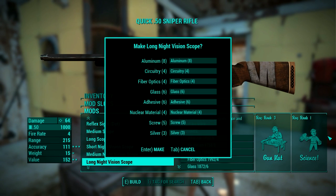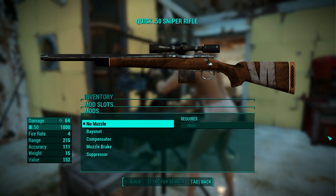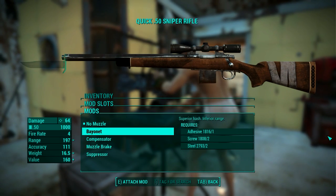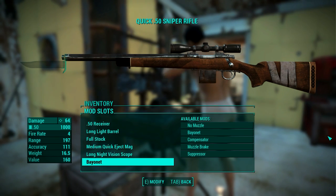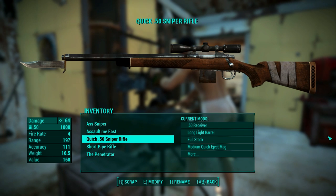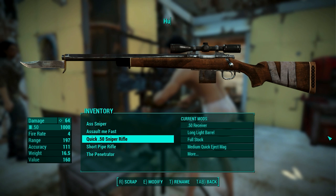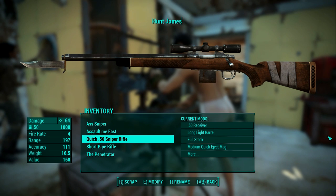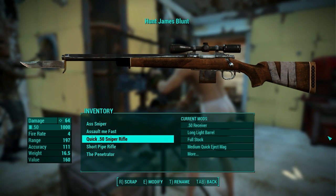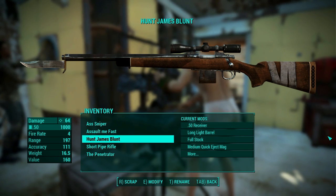There are a lot of sights available, but I wanted to have one rifle with night vision, so I took the long night vision scope. As for the muzzle, I decided to take the bayonet. The suppressor would probably be better since I have the night vision scope, but this was originally a hunting rifle, so I decided to use it as a hunting weapon - once you shoot the animal, you can use the bayonet to do some additional stabbing and gutting. Naming this weapon was difficult at first, but then I started thinking about things that rhyme with hunt, and James Blunt came to mind. So this weapon will be used to hunt James Blunt.